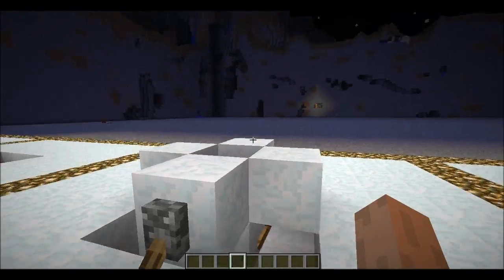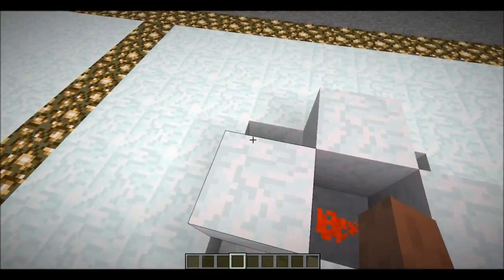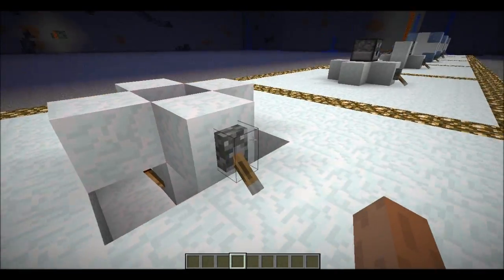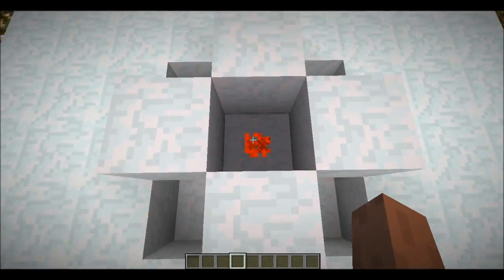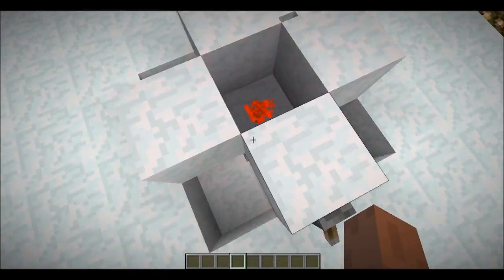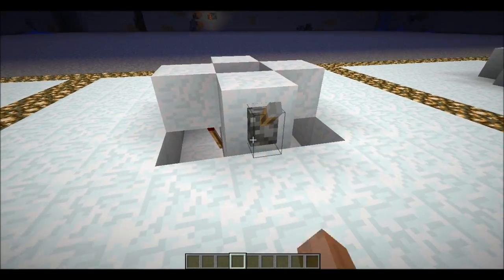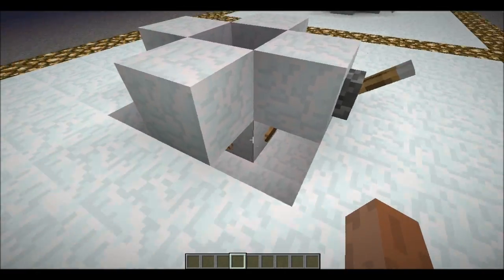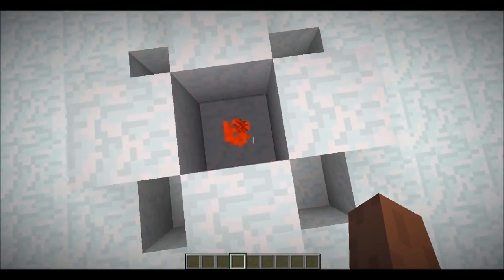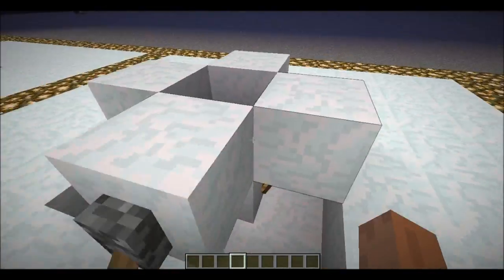The second step is we place blocks on top of the torches, and we place a lever here, because when the lever is on, this block is on, this torch is on, this dust is on, so these torches are off. When we flick the lever, one of the torches is always going while the others are burnt out, as you can hear that.